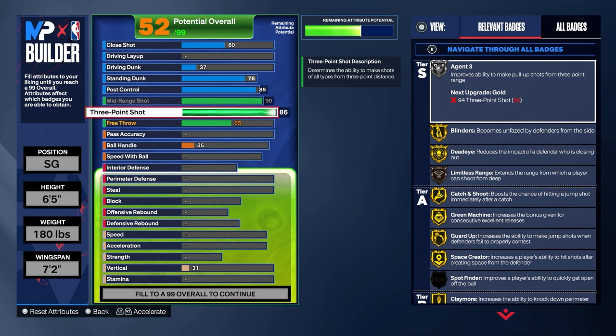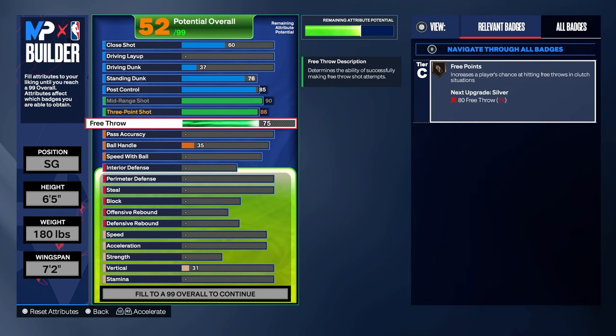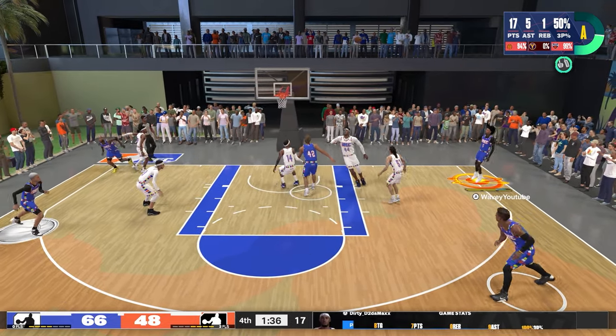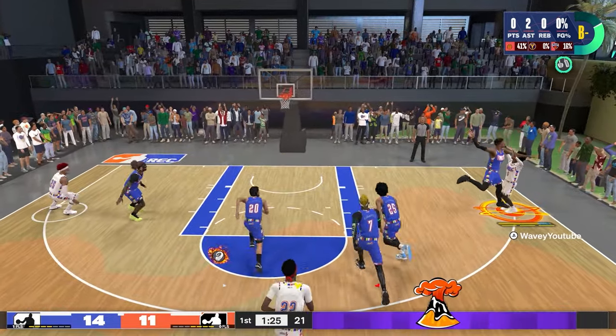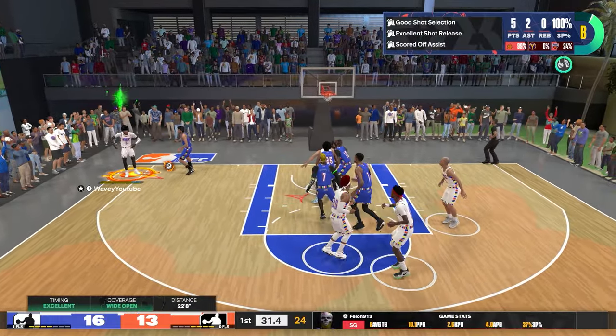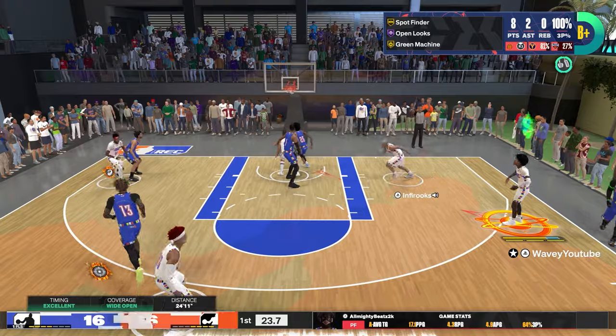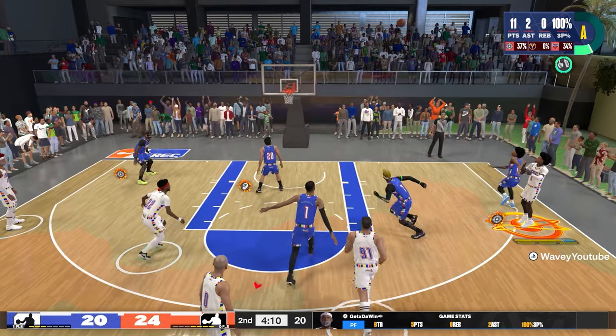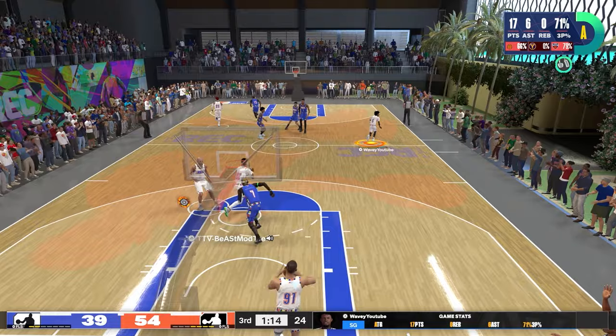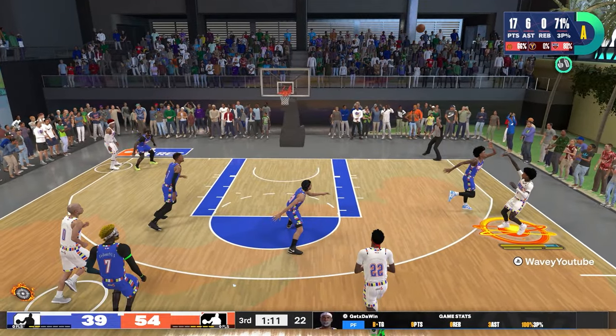I shoot about 75% from three in the rec and like 83% from three in the park on this build — it's crazy. You don't have to put free throw up, but I like to be the one to shoot free throws because I know I can green them. It's super easy and extra points, so I went with 99 free throw. On this build you're mainly gonna be catching and shooting because you are a lock, and for that reason you probably won't miss — you should be shooting a minimum of 65% from three. Every catch and shoot I am greening it, and you can also fade for a middy as well.